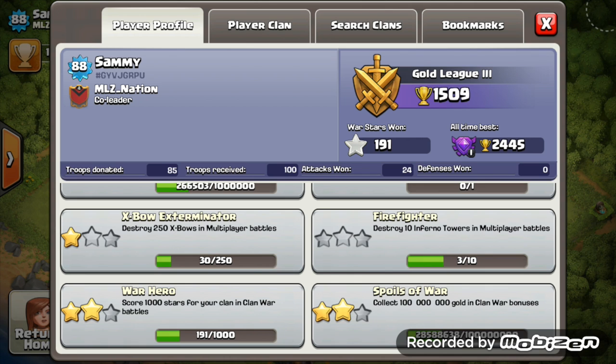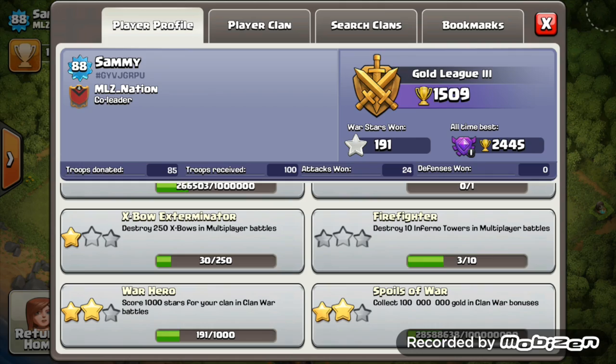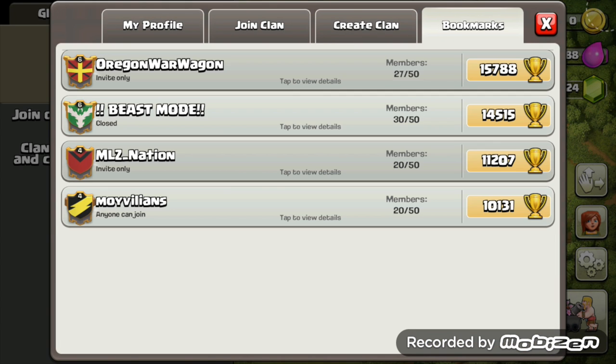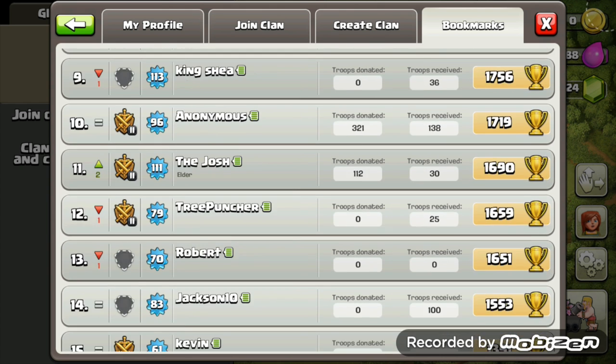There's only so much I can criticize on a max Town Hall 8 other than saying don't rush Town Hall 9. The heroic heist dark elixir grab is not too much, but of course you've maxed your king so you're getting dark elixir better than I'm thinking. Wall stars good, spoils of war very nice as well. Thanks Sammy for the entry.